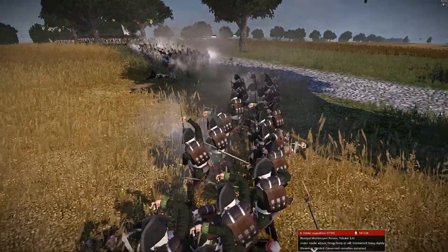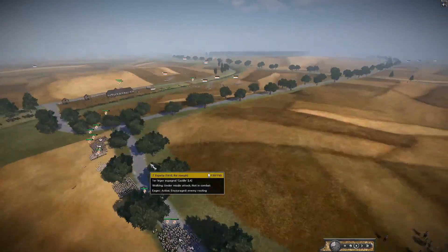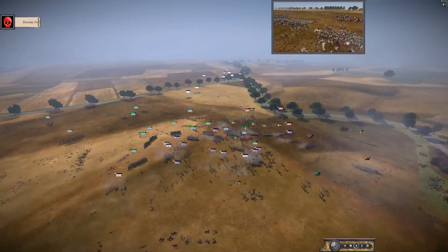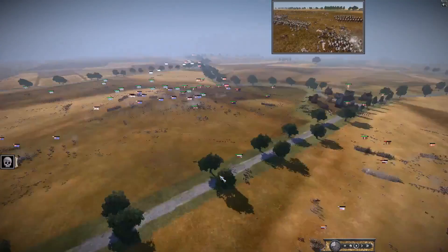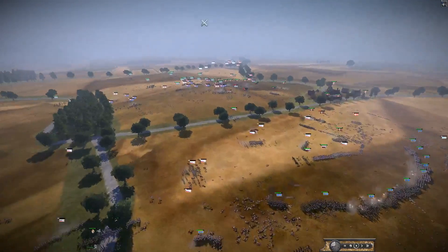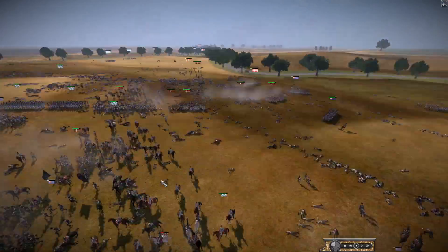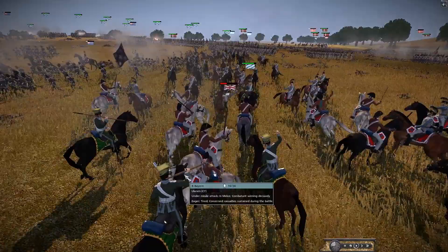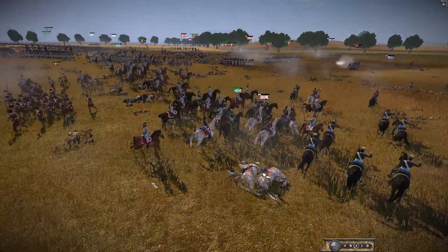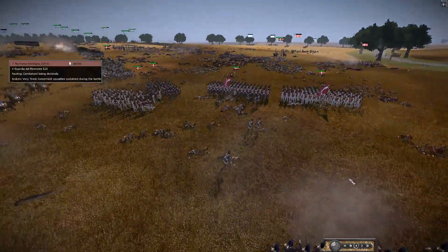A volley at point blank range in column formation — this is a French unit in the Spanish army. Spain doesn't seem to have many genuine Spanish units — mostly French units. And there it is — another general killed! The Helder Expedition has lost Frederick Duke of York. That triggers a huge chain rout for the Allies. There's a general left, Edward, but he's now fighting against Bavarian hussars and lancers — he's going to get picked off and killed.